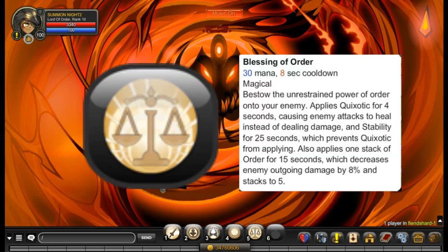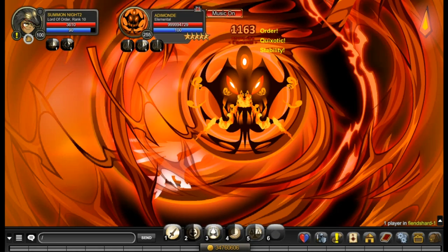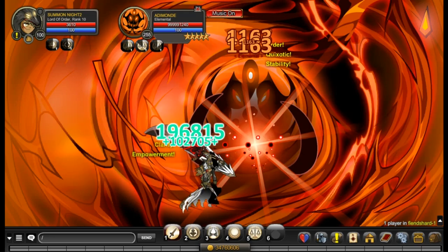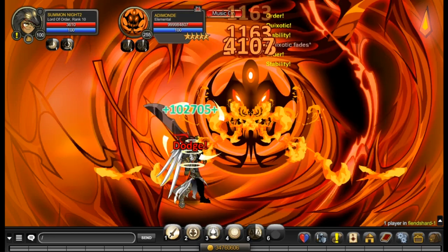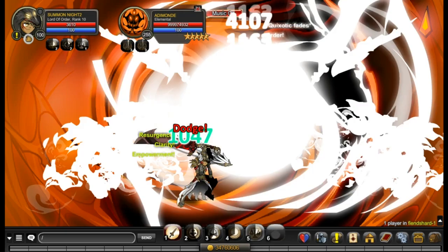If you read the description for skill 5, this skill applies Quixotic. This buff makes enemy damage become heal. As you can see, enemy damage turns into heal. This buff duration is only 4 seconds and has a 40 second cooldown.